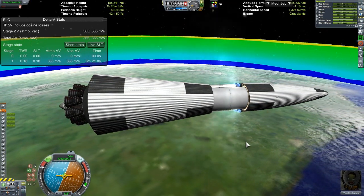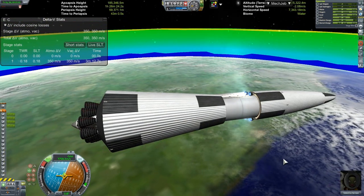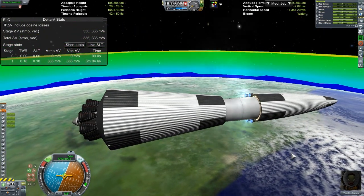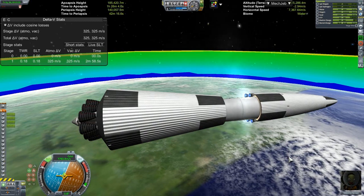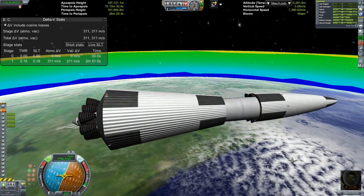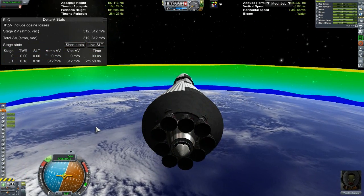Periapsis is now rising. Preparing to turn off engines. Almost there... almost there... almost there. Seven and 180 — nice. Only took three tries, but there we go. You can turn those off, thank you. It would be a lot easier to get into orbit if we didn't have to rely on these and could start them up a second time — but it's Realism Overhaul, so everything's supposed to be real.